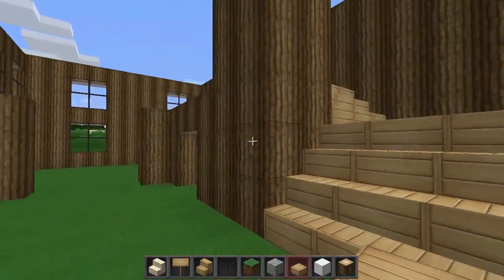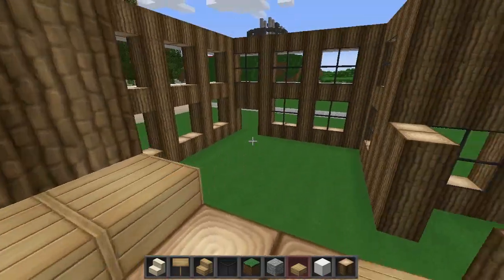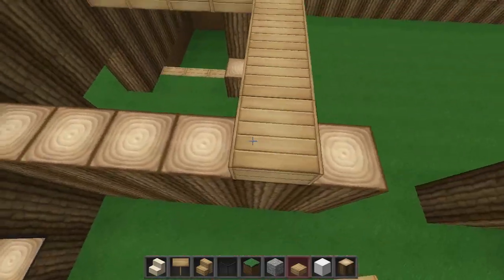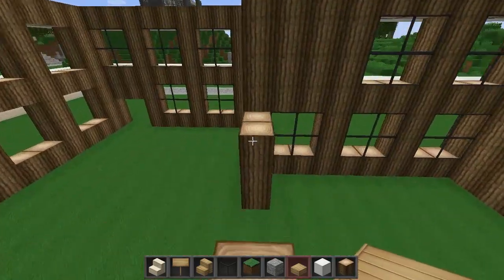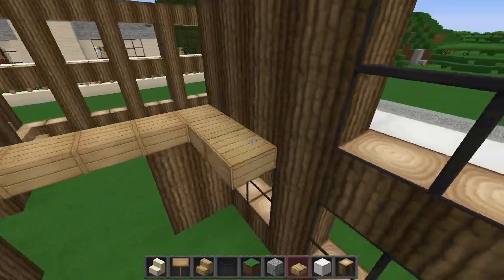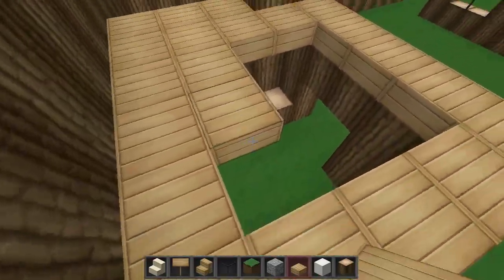That's the staircase now. Now what I'm going to do is fill the second floor in, guys — all the way across. Actually I'm going to leave it there, I've got an idea for that. So I'm going to fill the second floor in just above where I've put this — across here, just this area here. I'm going to fill that in with half slabs, guys, and this bit here. I'll be right back.